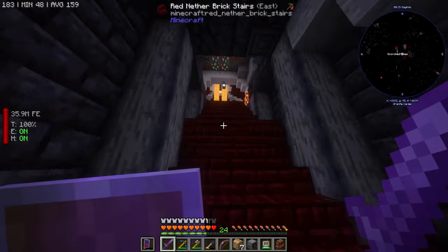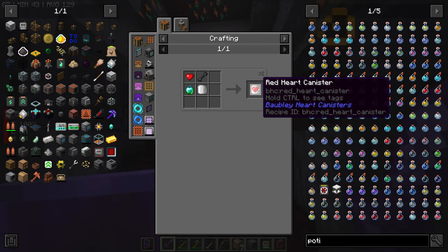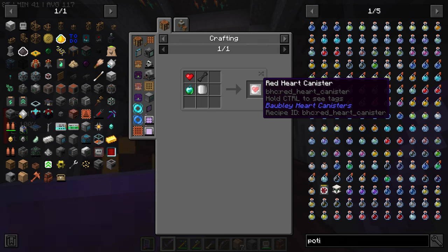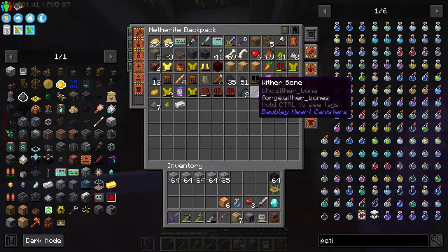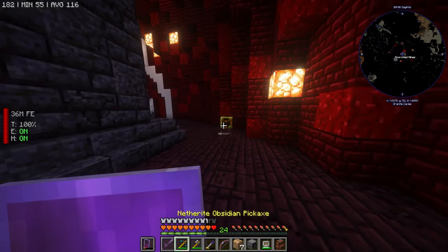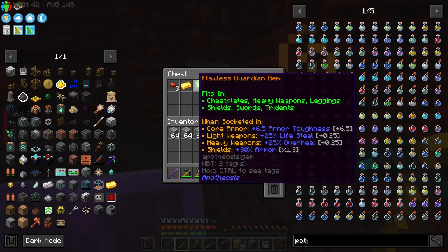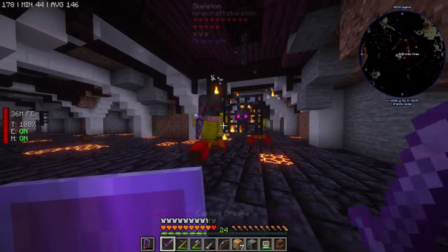That's the wither spawner over there — we farmed a little bit of loot. These wither bones we need for the baubles and heart canisters. When you get red hearts from mobs you can make heart canisters and put them in a heart amulet, which increases your max health permanently. We haven't made one yet but we'll need to soon since we're going to start fighting quite a bit.